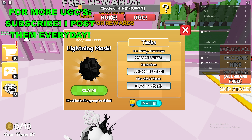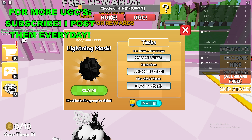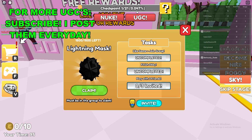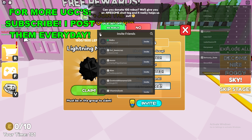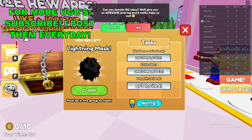There are three tasks you need to do. The first one is to like the game and join the group. You need to finish the whole obby — as you can see there are 21 checkpoints at the top of your screen. And you need to play with three friends, so there's an invite button down here where you can invite your friends.